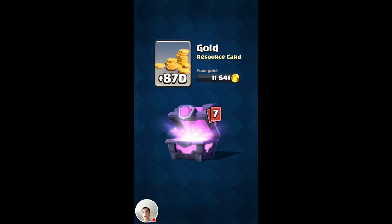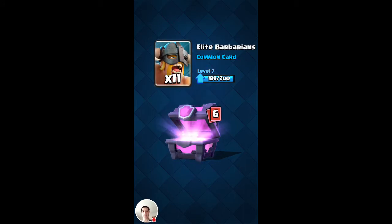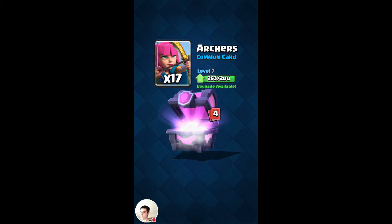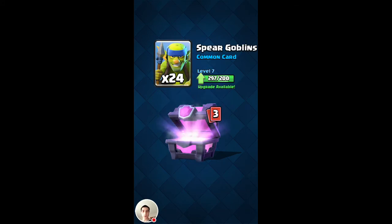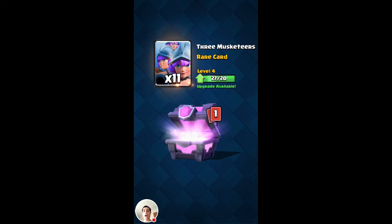I'm going to use those gems. Let's do it. It's not — it's frozen. There we go, it's lagging a little bit. Come on — no, it's not going to work. We didn't get it. So unlucky. Three giant chests and one magical chest, and we didn't get a single Legendary.